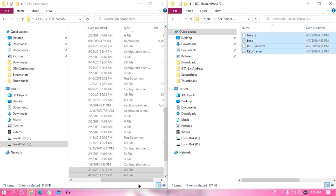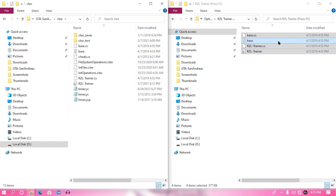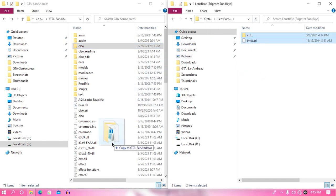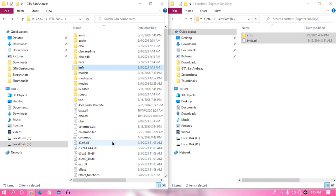Now go back and search for your RCL trainer. It's not required but it's a trainer that will help you customize everything you want to do. Open your CLEO folder from your game directory and paste your RCL files into the CLEO folder. Once you're done with the RCL trainer, go back and open your last player folder. This is also an optional mod — it will give your character a more modern day look.